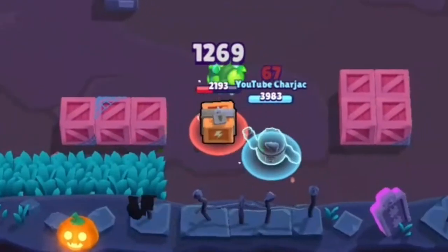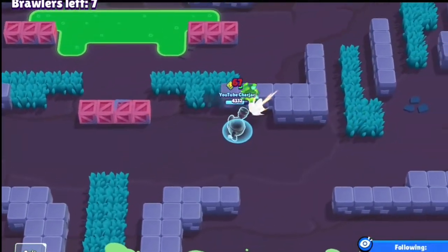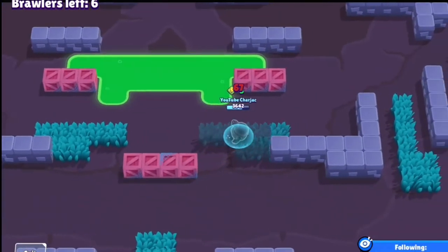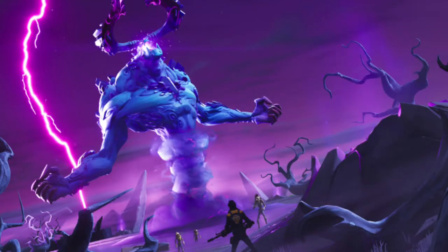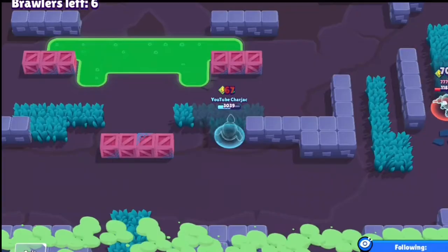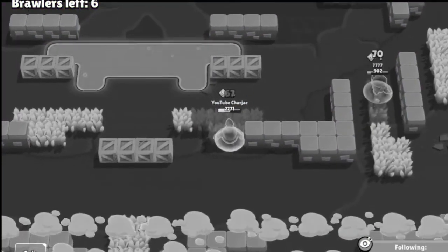Step three: pick up the power cubes closest to you — but that's it. Step four: bush camp. Actually, let's use a different term — very passive. When you find a bush, go from the edge of the map and move in with the storm — or whatever it's called.